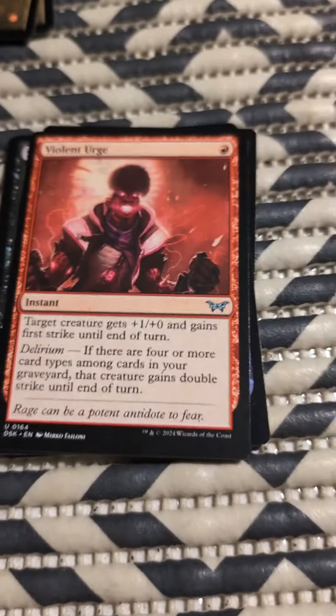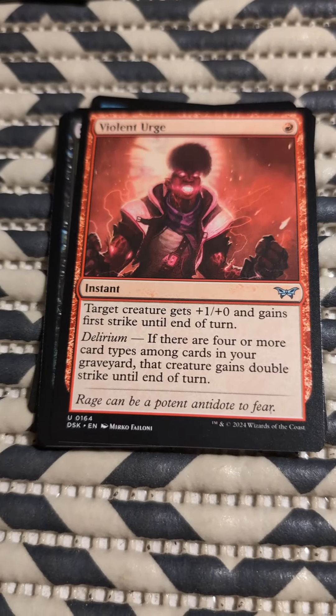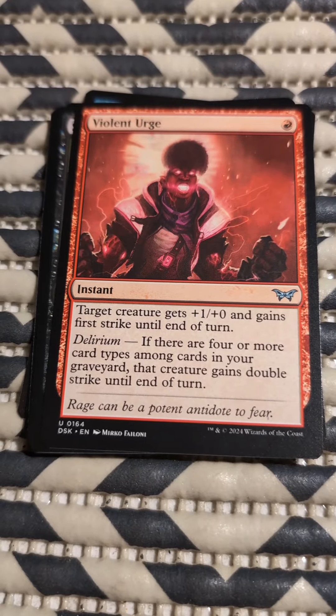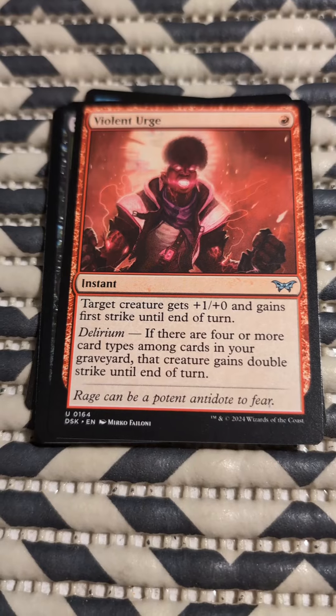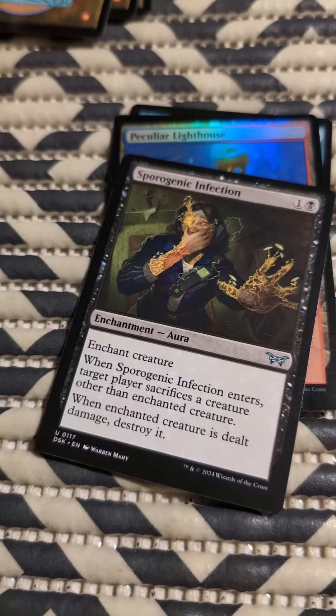Violent Urge. One red. Instant. Target creature gets +1/+0 and gains first strike until end of turn. Delirium — if there are four or more card types among cards in your graveyard, that creature gains double strike until end of turn. Seems decent.